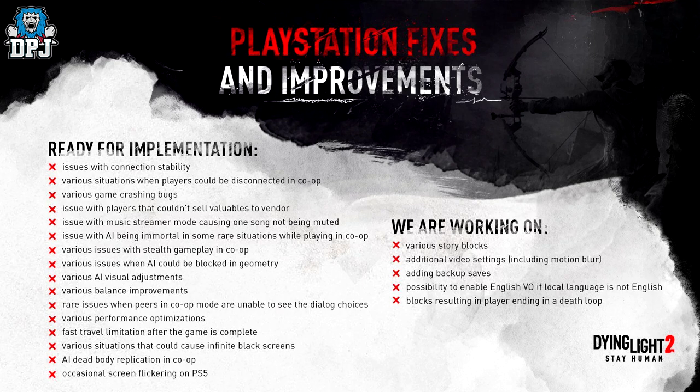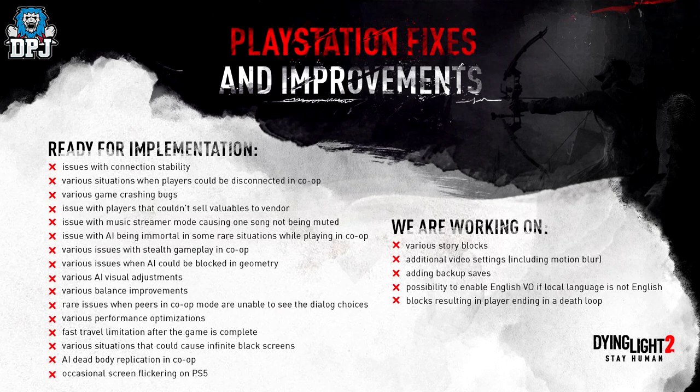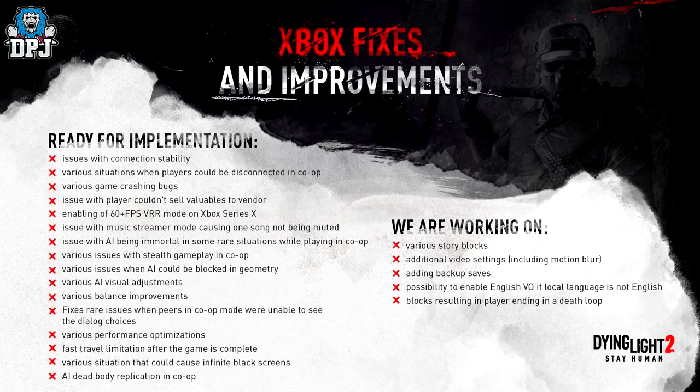Also for PlayStation: rare issues when peers in co-op mode are unable to see the dialogue choices, various performance optimizations, fast travel limitation after the game is complete, various situations that could cause infinite black screens, AI dead body replication in co-op, occasional screen flickering on PS5. Still being worked on: various story blocks, additional video settings including motion blur, adding backup saves, possibility to enable English voice-over when local language is not English, and blocks resulting in the player ending up in a death loop — that's one I've seen many, many people complaining about.